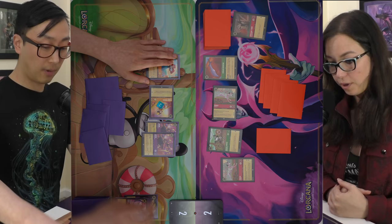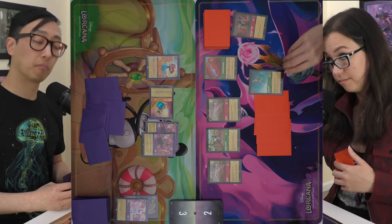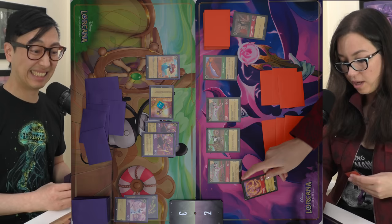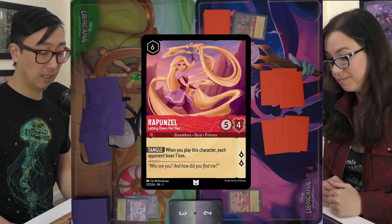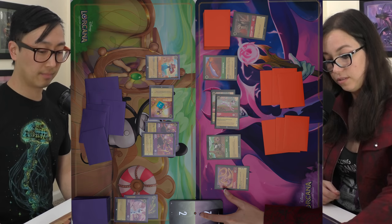I think I have enough evasive creatures. I'll ink Peter Pan and pay six for Rapunzel. When she comes into play, each opponent loses one lore. Then I'll send Pongo and his twin brother on quests for four lore and pass.